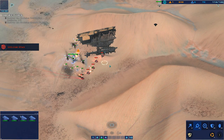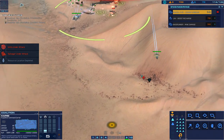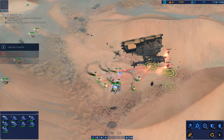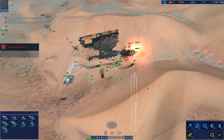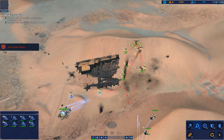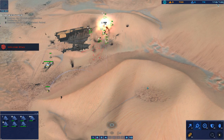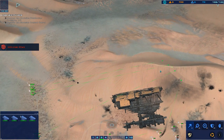Strike fighter coordinate dialed in, attack core set. Roger fire. Enemy armor disabled. Point set. Roger, displacing now. Alert, LAB down. Ready. Let's roll out.